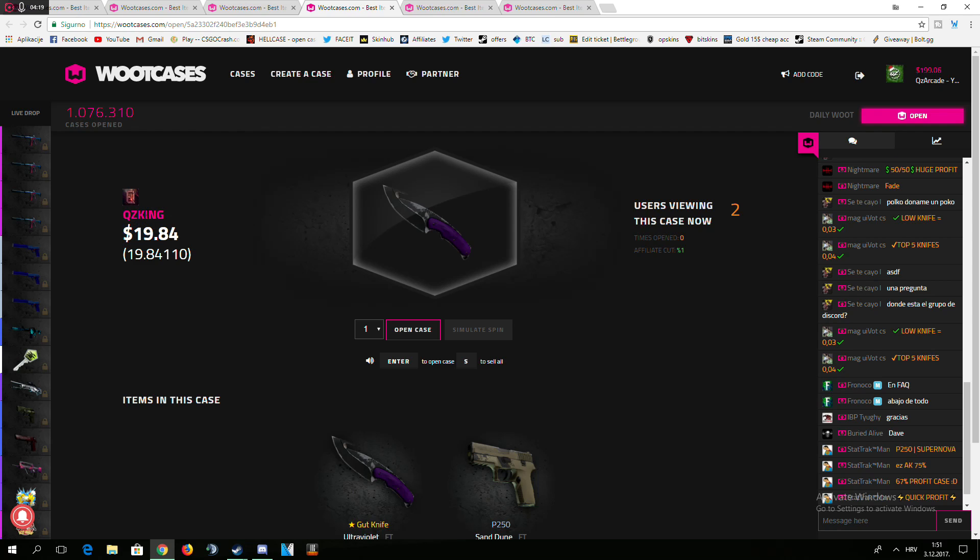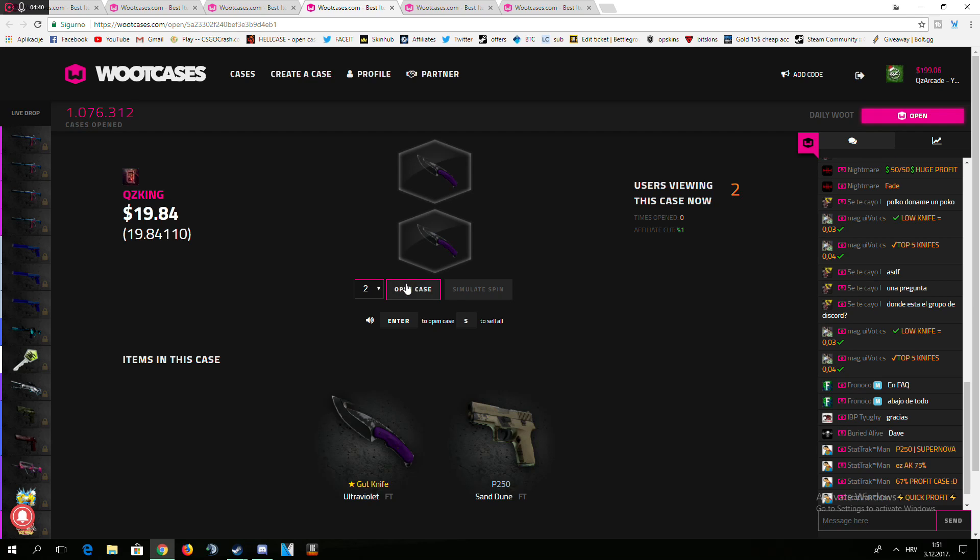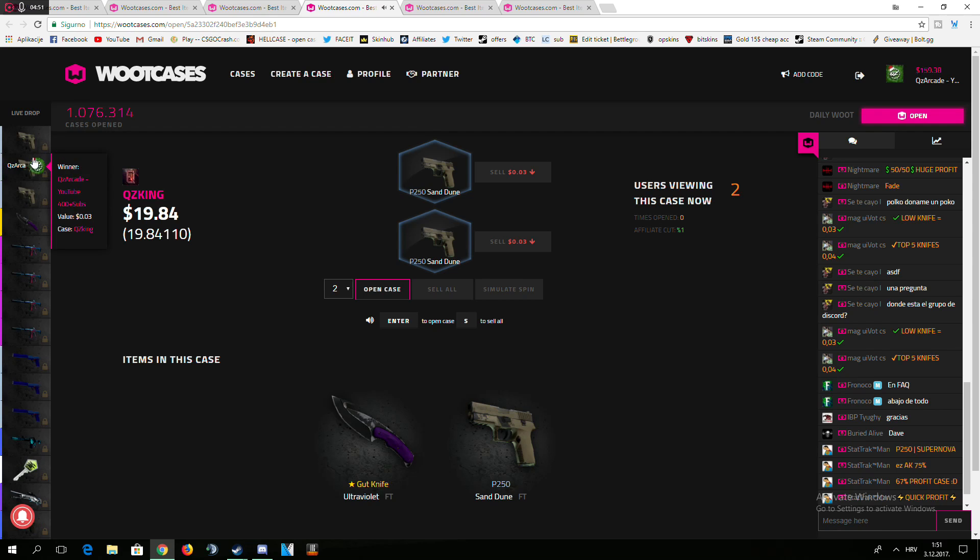I'll go to QZ King now. It's 12 dollars — 28% to get the knife and 72% to get the sand, and that's a big loss if we get it. I have one for 19 dollars. Let's do two of these since it's a low percentage. Three, two, one. If I get the knife, that would be awesome. Fuck, you got it! I want to do two more — plus 61. We can do two more. I got really lucky on the first two. Two more sandals. Let's go to your case now.